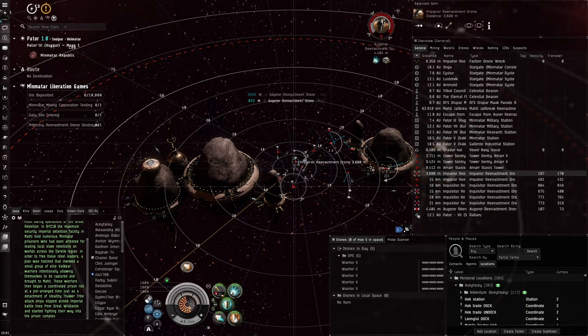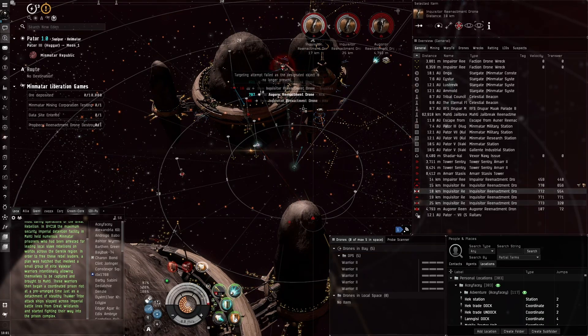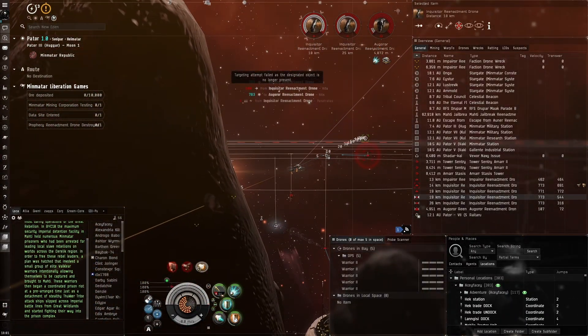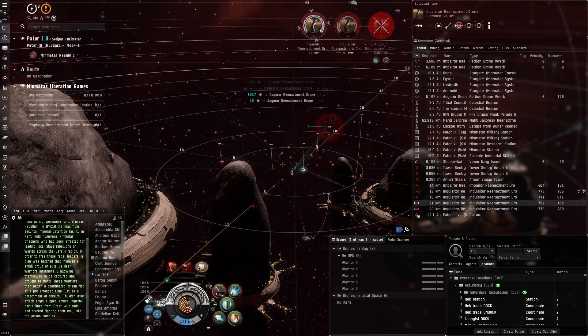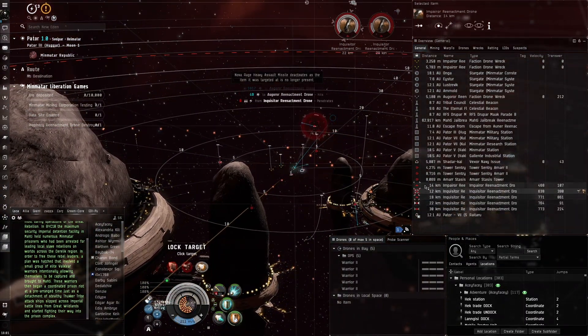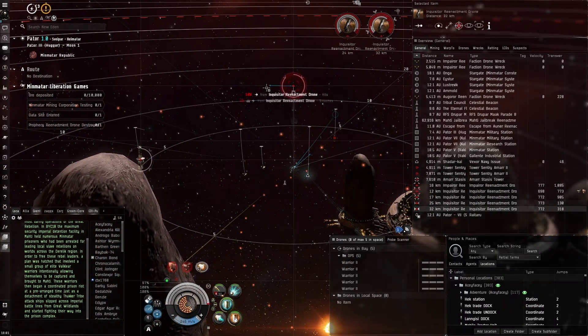Navy cruisers are probably what more experienced players will use, but this can definitely be done in T1 cruisers — I've been seeing them done all the time, even in standard Caracals, which can be decent especially with a heavy assault missile variant. Right now they're all flying away — very annoying. Let's take out the stasis tower, it's very annoying with all these web effects going on.